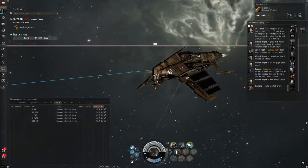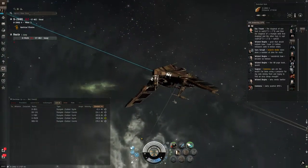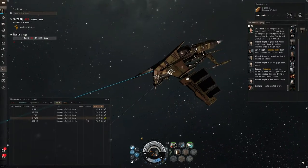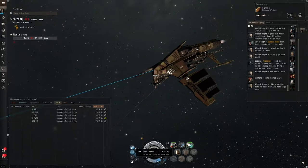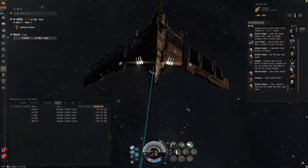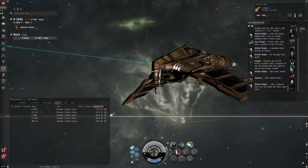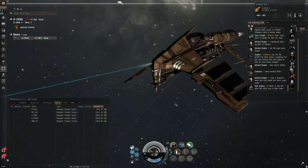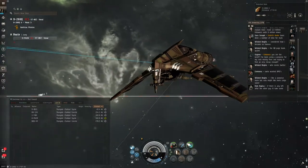For anyone who doesn't know, the whole point of the Cloak and Micro Warp Drive trick is to move through hostile space without getting killed. Normally, when you've just jumped into a system and are getting ready to jump somewhere else, your ship spends time aligning before entering warp. During that period, other players can attempt to target lock your ship, and if they succeed, they can activate a Warp Scrambler or Warp Disruptor, which prevents your ship from warping and gives them the opportunity to attack and destroy it.